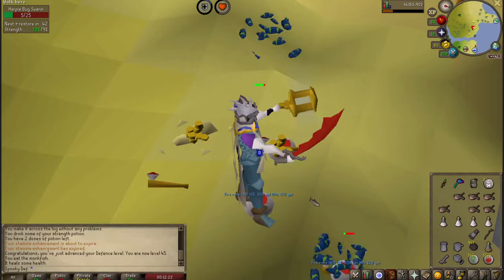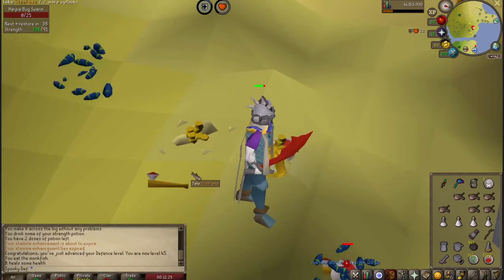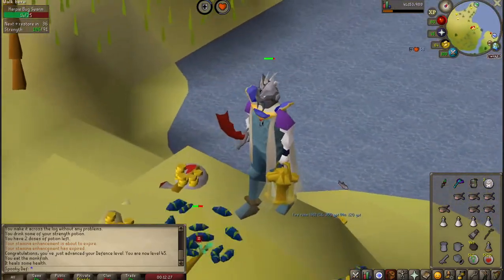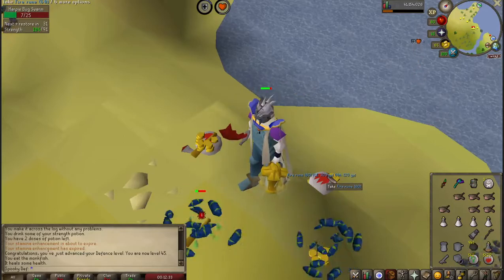Moving on to weapon, the Harpy Bug Swarms are weak to slash, so use your best slash weapon — that's usually just a scimitar. Alternatively, you could use a range weapon, but don't forget your Lit Bug Lantern. And if you're ranging, obviously you want range-boosting gear.